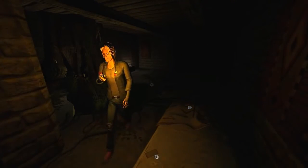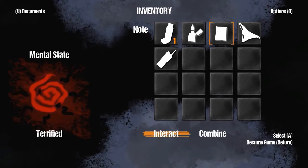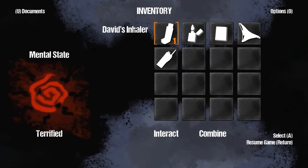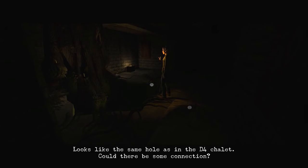Pick up the note? Yeah, sure. The note - this note names one book in particular. I should try to find it. The Ancient Ones. Page 125. Alright. I'd say I'd keep a note of it, but I've already got one, so I'll just keep that in mind. 125. Let's continue. Let's examine this bottomless pit. Looks like the same hole is in the D4 Chalet. Could there be some connection? What, the people are digging bottomless pits somehow? Right next to this place? Maybe.